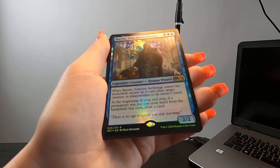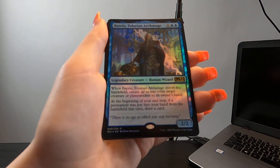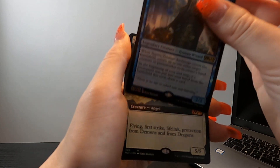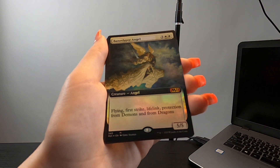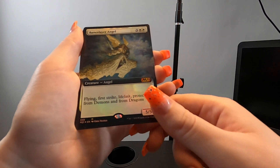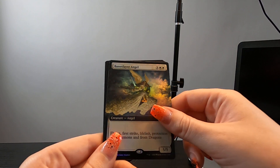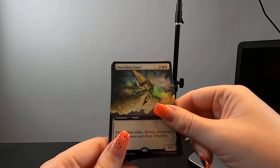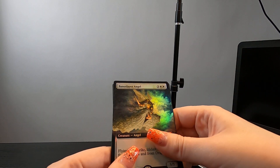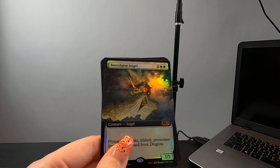Wow — that's a legendary creature. Oh, that's so cool, I'm so excited. Baron Tolerian Archmage. Baron is a character who shows up in Magic the Gathering stories.